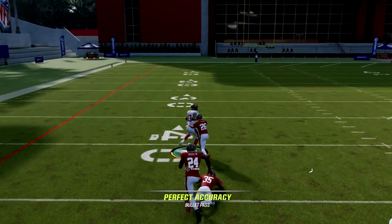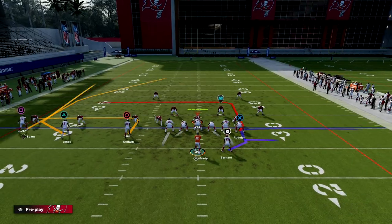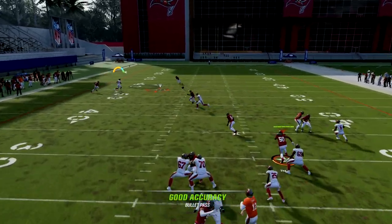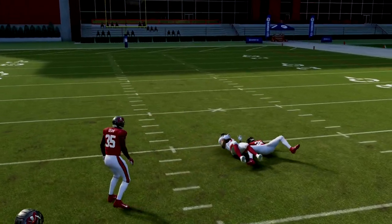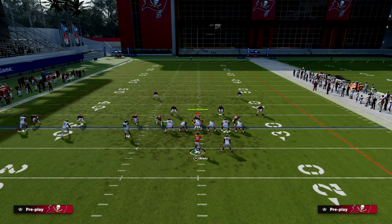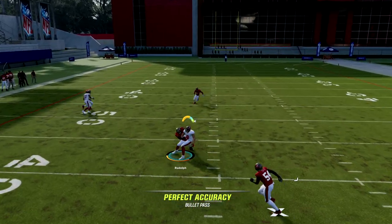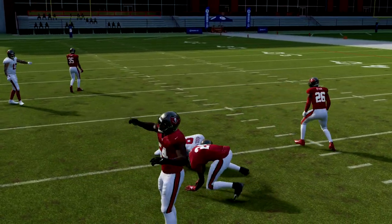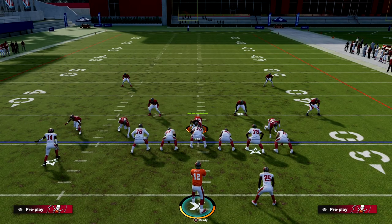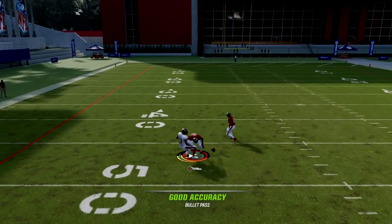You also have a post route, and this post is really powerful. A lot of people are used to throwing posts when they get over the middle of the field, but we need to become more accustomed to working the release of the post — you can throw this in front of an inside third pretty well this year. Ideally, if you have any contesting of your catches, make sure you're using aggressive catching, which is really good this year.